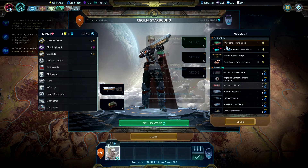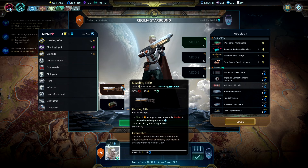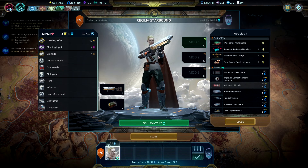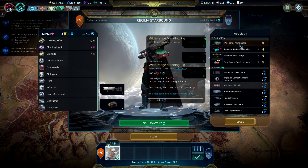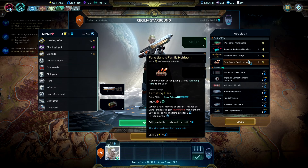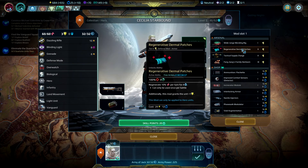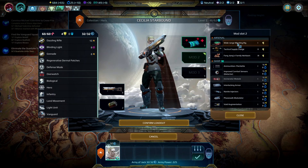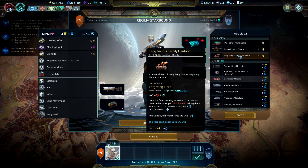Here we go. Let's give her some mods — we currently have something to spend. She is quite the weapon, I must say. She can walk around a bit, she's a force on her own. We can claim some sectors, annex some new sectors for our new colonies, and that would be great. So let's see: Mods Slot One — what do we have? Targeting Flare, Illuminated — that would be nice — Tactical Supply Charge, Regenerative Dermal Patches, Wide Range Mending Rig, and Fang Jiang's Family Heirloom.